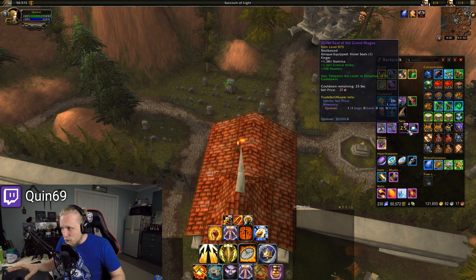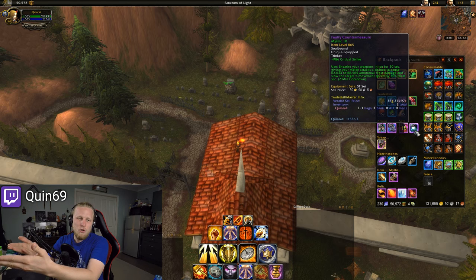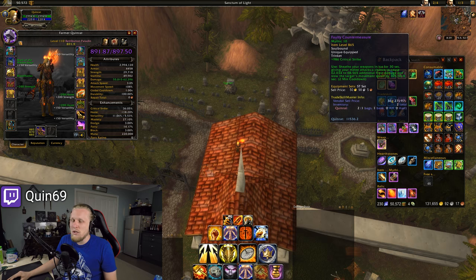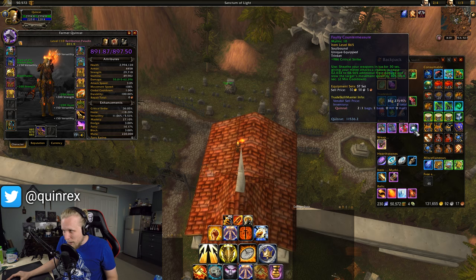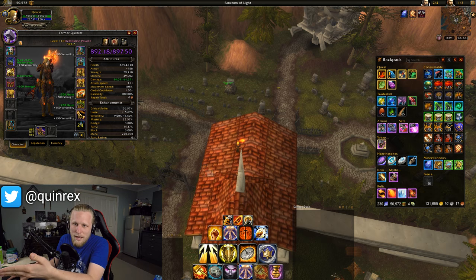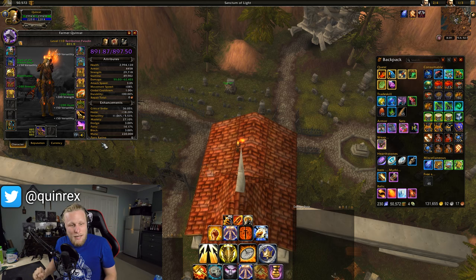Remember, this only works for stat-stick items. Pawn doesn't know that this ring teleports me to Karazhan. Pawn doesn't know what a proc is — it doesn't know that a Faulty Countermeasure has an on-use effect. It is just looking at the crit strike value. By default I think Pawn is just disabled on trinkets — you can see it's got the exact raw stat number, like 11k points versus my other trinket's 37k, which is completely wrong because it's only judging by stats. To compare items with procs, you need to simulate that in SimCraft, which has all the procs programmed in.